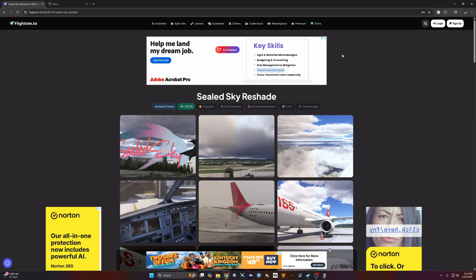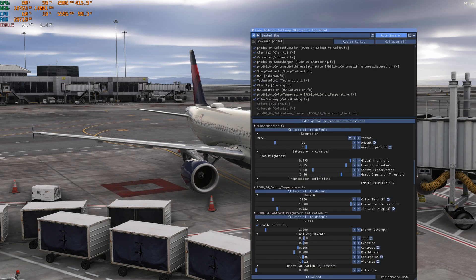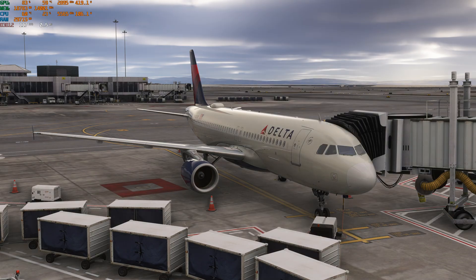Back in the sim — I've enabled the MSI Afterburner frame rate counter so you can see the FPS penalty from ReShade. The Home key brings up the ReShade menu, and Page Up cycles through enabling and disabling the preset. With ReShade enabled you'll see frames drop — I went down to 95–96 FPS from around 116–117. Disabling ReShade brings the frame rates right back up to 116–117.